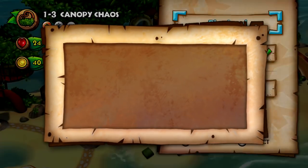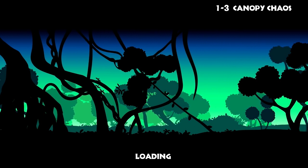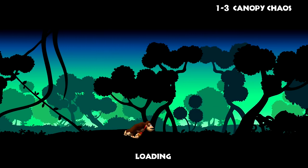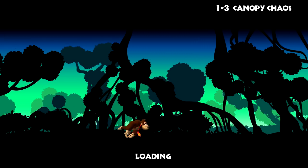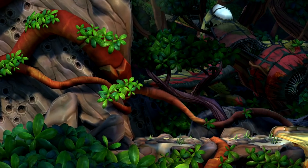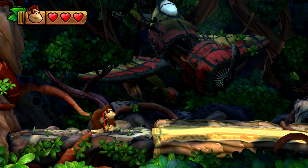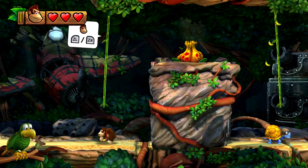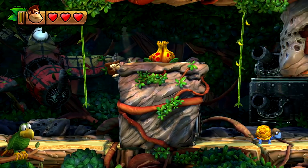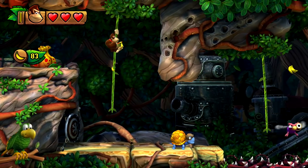So I wanna go through 1-3 again because we gotta get that secret exit for the other level, and then we'll move on to 1-4. I can go into my inventory and use our friend Squawks - he helps you find puzzle pieces. I'm gonna go ahead and use Squawks. I'm literally only missing one puzzle piece for this level.